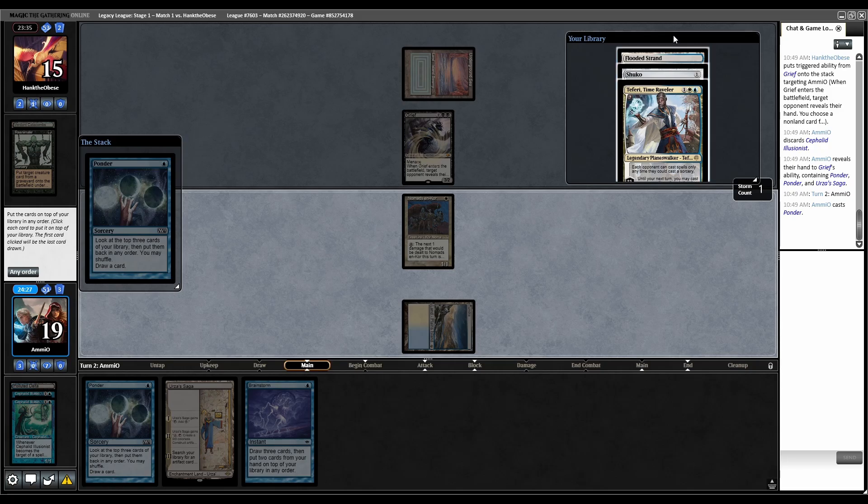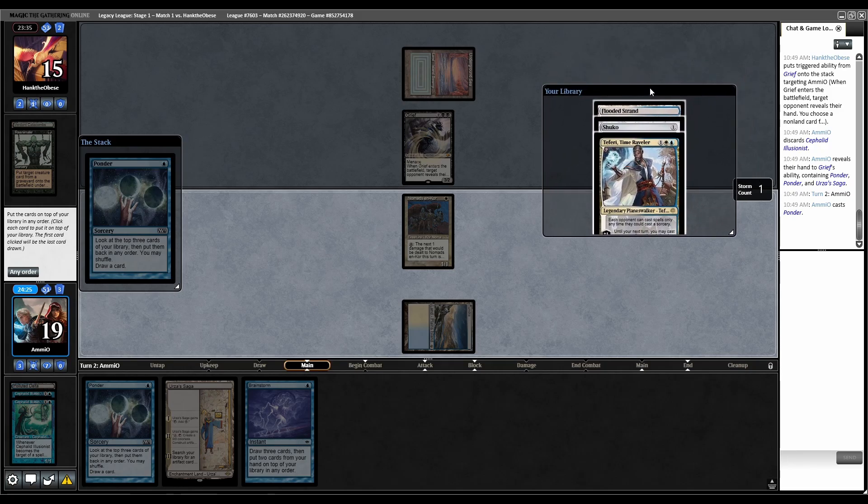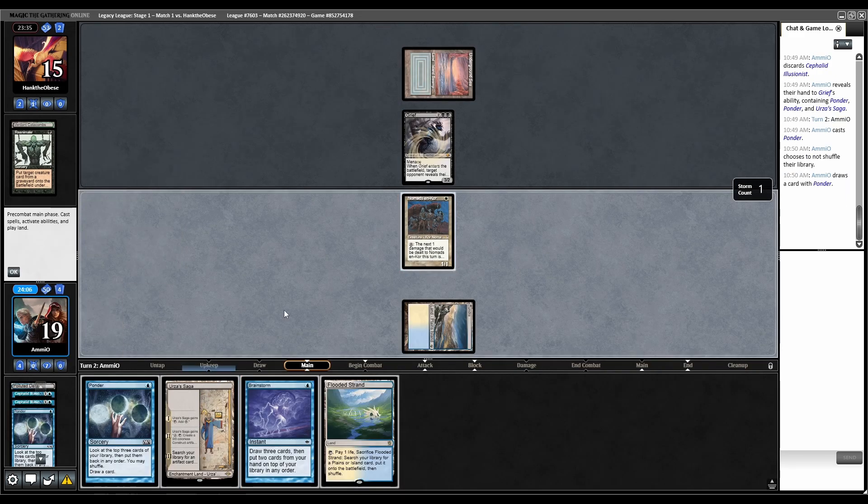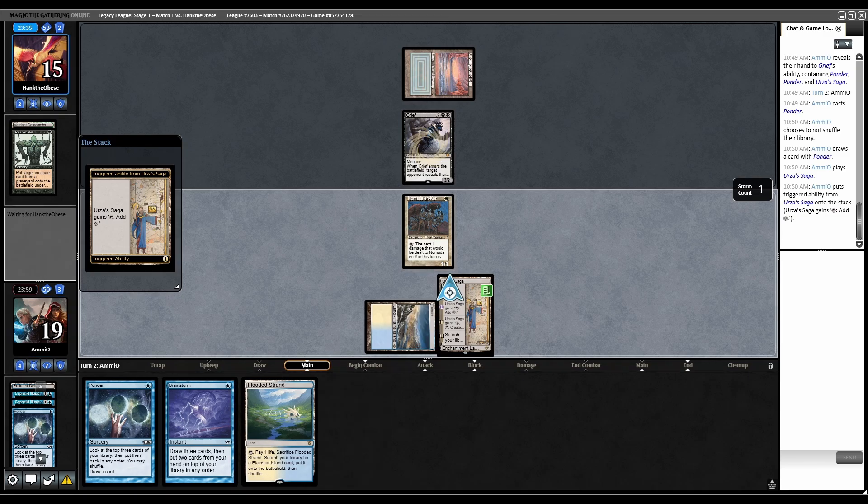Ponder shows Teferi, Flooded Strand, Shuko. I don't need Shuko, so let's put Shuko on the bottom, then Teferi — I don't want to expose it to a removal spell — and then the land, no shuffle. I could just get Urza's Saga going. Let's just Urza's Saga and get going.